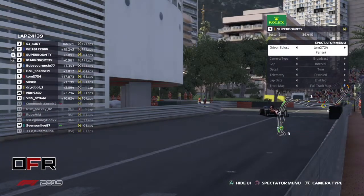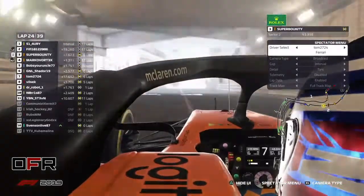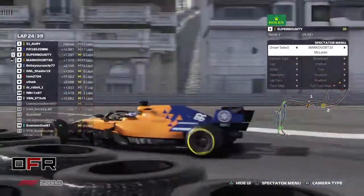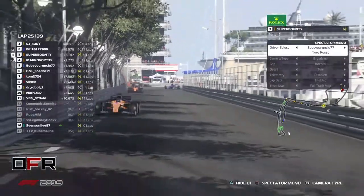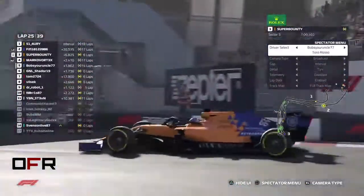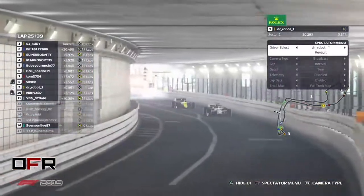I wonder how well Simon would do in D1 — I think he would do well. Fifi and Simon both on 17-lap-old hards — they should be able to bring it home from here, though it's still 14 laps, it's gonna be hard in the end. Where's the closest battle? I think Shader at the moment, and Robot behind Vilsack. Shader only three tenths from Bob's Your Uncle — there was wing damage for someone again.